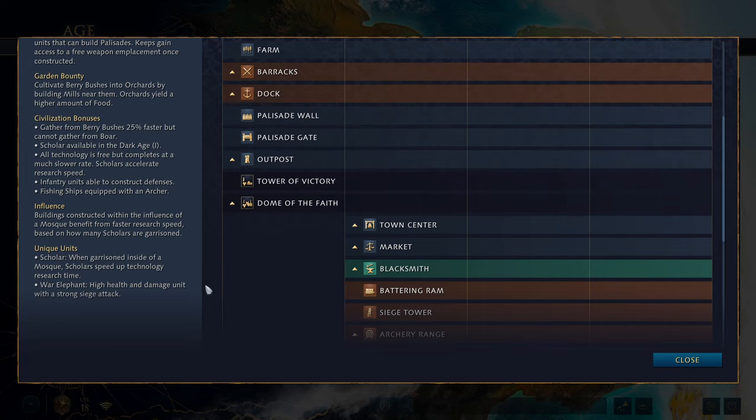General civilization bonuses: you gather from berry bushes 25% faster but you cannot gather from boars. Scholars are available in the Dark Age. All technology is free but completes at a much slower rate; scholars accelerate those research speeds. Infantry units are able to construct defenses, initially only palisade walls. Fishing ships are equipped with an archer just to give them a little bit of defense. Buildings constructed within the influence of a mosque benefit from faster research speed based on how many scholars are garrisoned in that mosque.